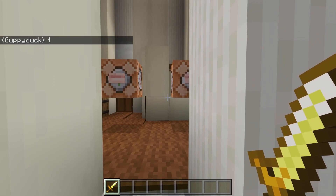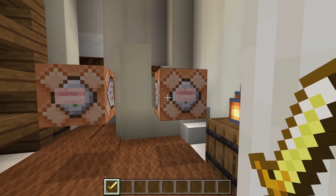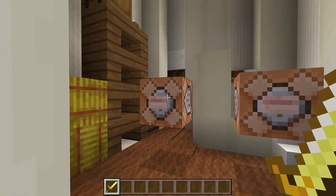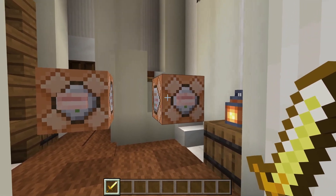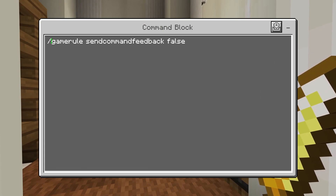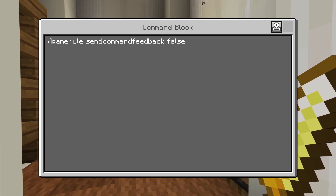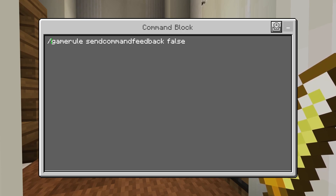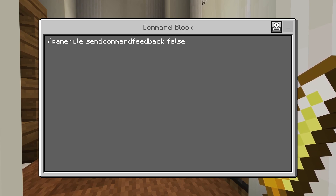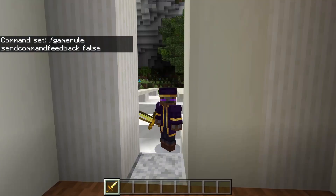Now additionally, if you guys are using teleport commands or something that's going to be changing a player's game mode a lot, you might still be getting some feedback even after you run that first command. So you might also want to run this second command as well. If you're putting it in chat, you will want to have a slash mark in front of it — it doesn't matter in a command block. If you're still getting feedback after running the first command, run this one as well. This will also be in the description for you guys to copy and paste into your world, and hopefully that'll fix a lot of issues you're getting.